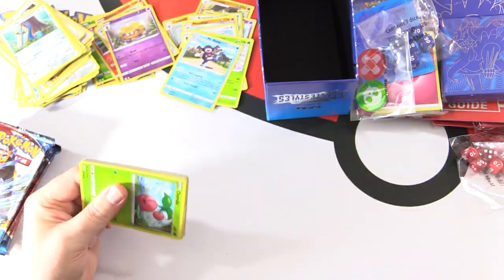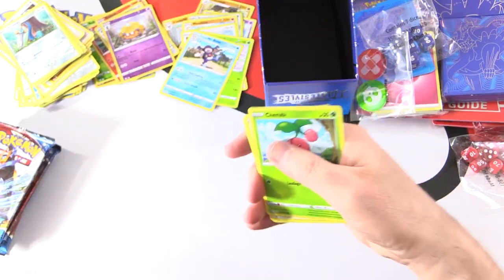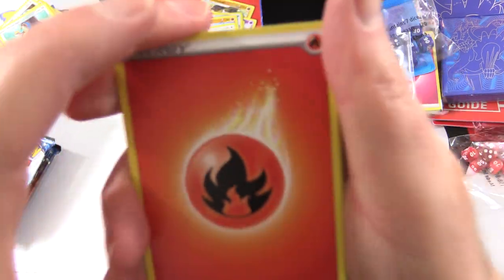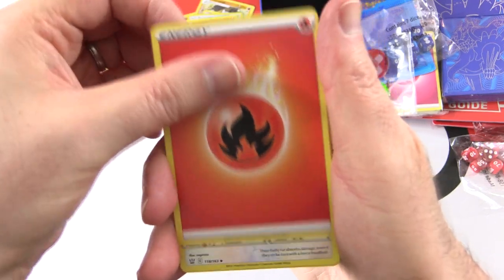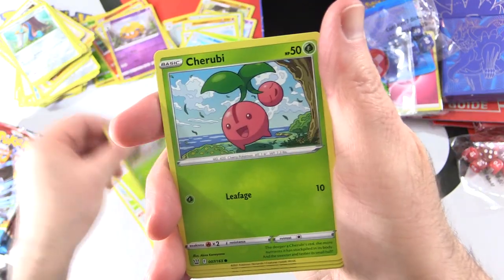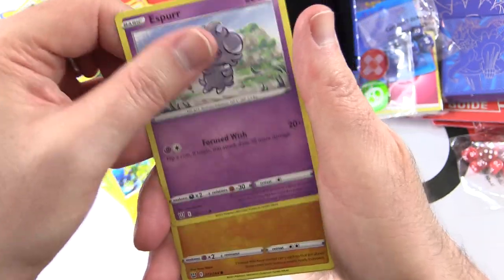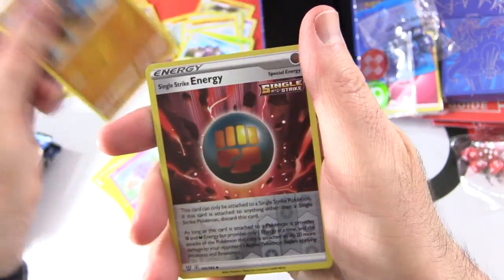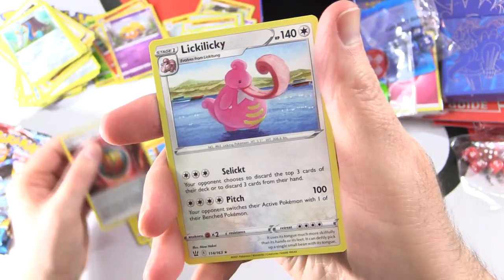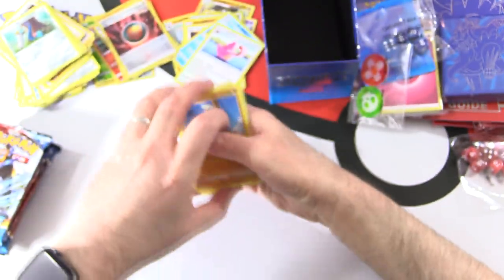Pretty much between one of these Elite Trainer Boxes and maybe a theme deck, you can have everything you need to play the game. Pack two: Fire Energy, Buffalant, Level Ball Trainer, Spupa, Cherubi, Lickitung, Electabuzz, Espurr, Timbur, Reverse Holo Single Strike Energy. And Lickilicky — oh, the naming here! Who comes up with this stuff? It's hilarious.